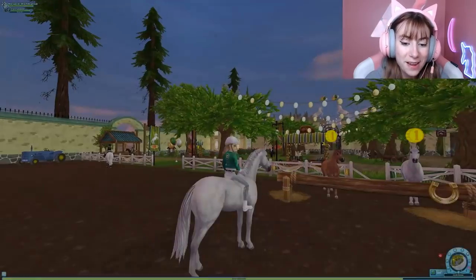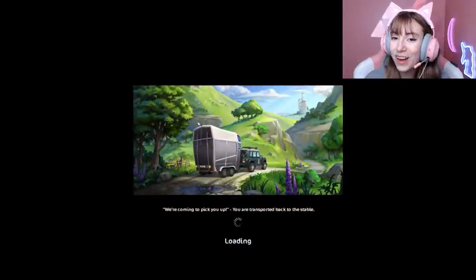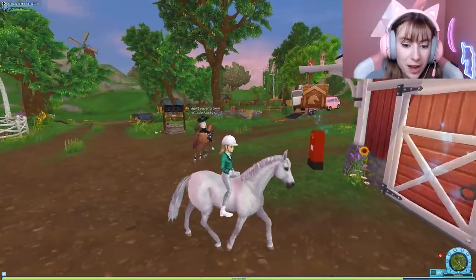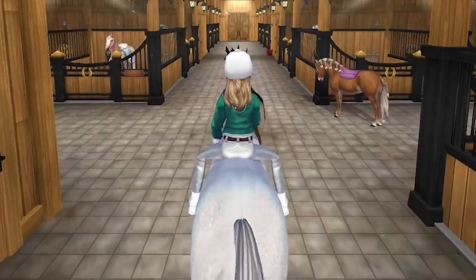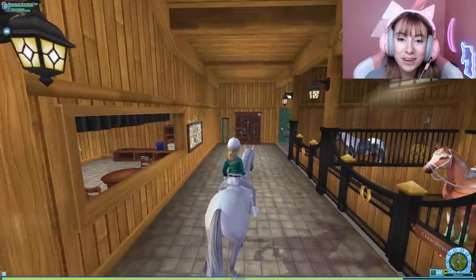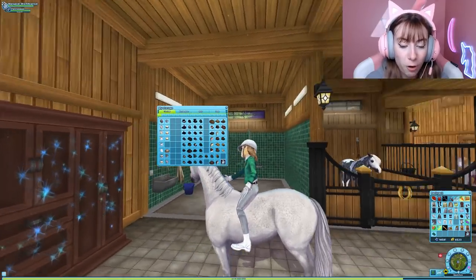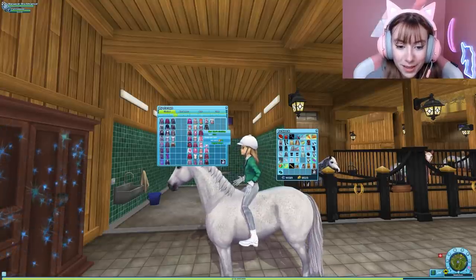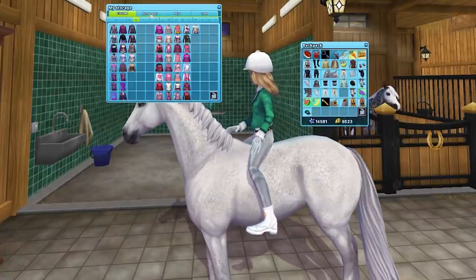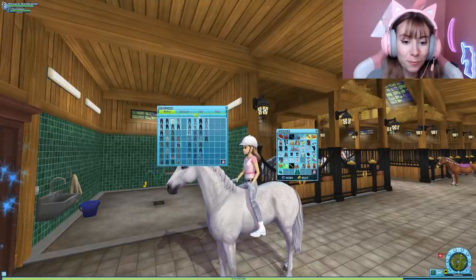We have to go back to my stable to make an outfit for Fancy Paper. Look — can you not tell me that Fancy Paper is so beautiful? There's a bestie with the new Arabian behind us! So for Fancy Paper, what's a good outfit idea? I'm thinking the spring tokens pink outfit, but I don't know if I want that quite yet, so we'll have to substitute in a temporary outfit for now. That's cute, right? We'll go with that.